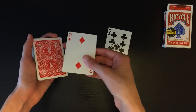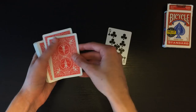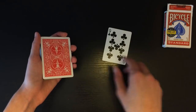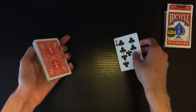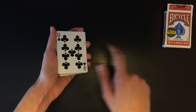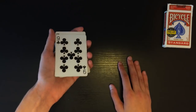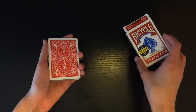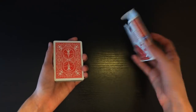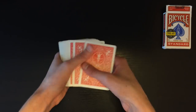Once you have your double face card and your selection, take the selection — the two of diamonds — and place it second from the top of the deck. Then take your double face card and place it on the bottom of the deck with the random card side facing up: you want the nine of clubs showing, not the two of diamonds. You also just need a normal card box — it's not gimmicked in any way — and once you have all these things together, you're ready to begin.